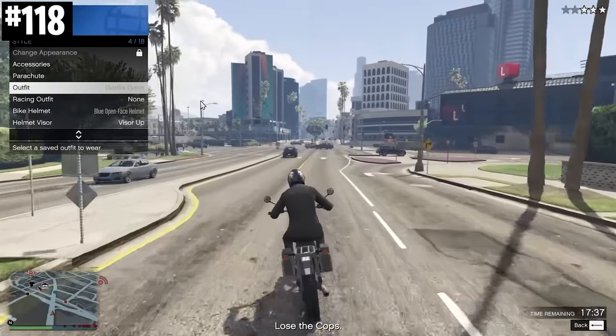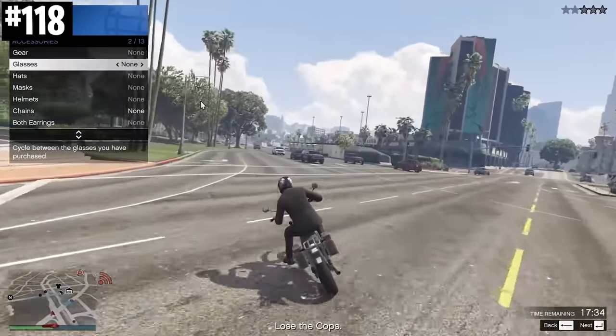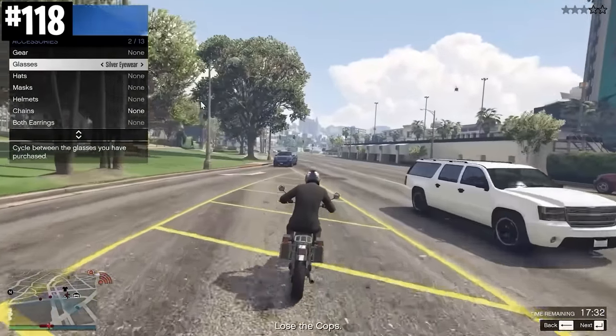Changing your headwear or mask will drop your wanted level by one star as long as you're out of sight of the police. Pretty cool tactic.